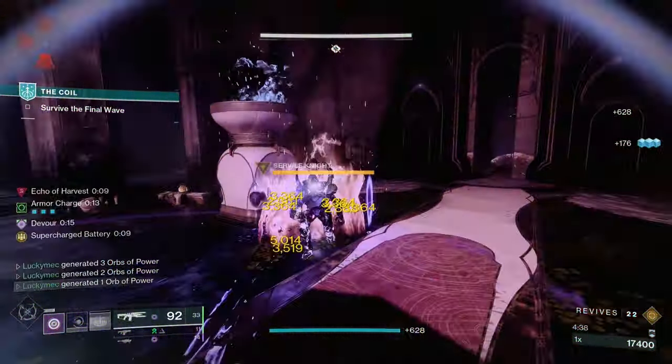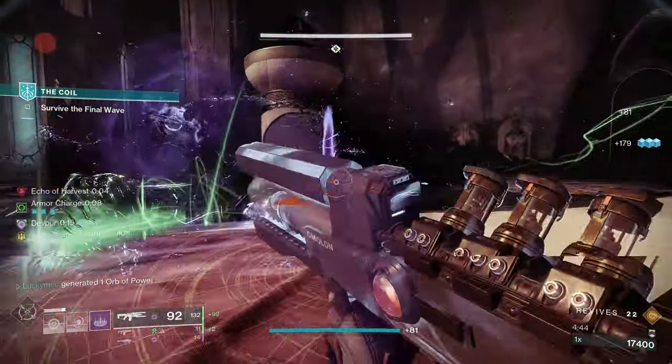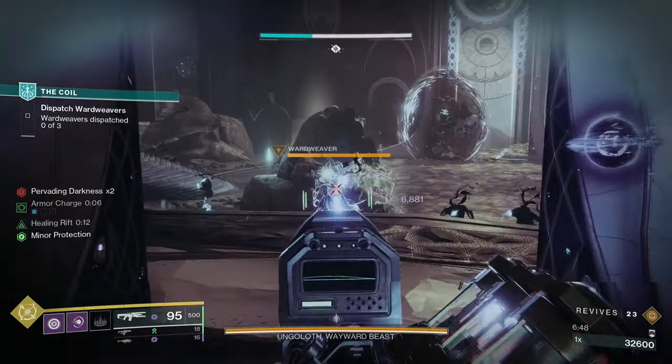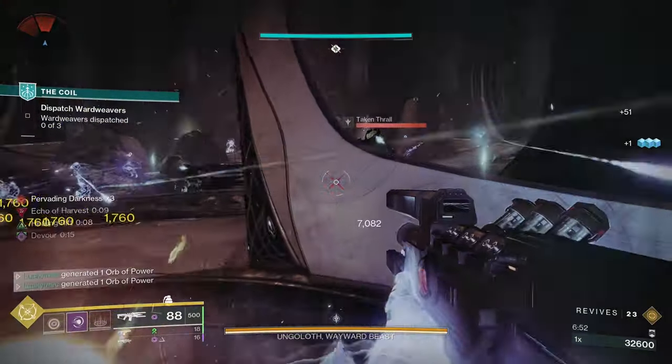Now that we've covered all the armor mods, let's talk about the Seasonal Artifact. This season isn't about Void, so pick whichever mods might apply to the situation you're in. If you're running a Strand Primary, then consider Unraveling Orbs or Horde Shuttle. And if you're running Solo, then pick Solar Operative. Basically, match any ones that might apply to the weapons and situation you're in.